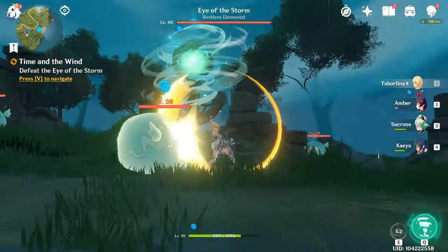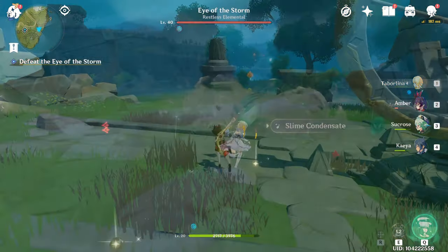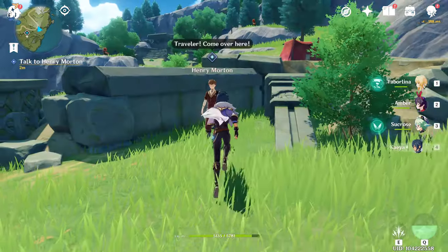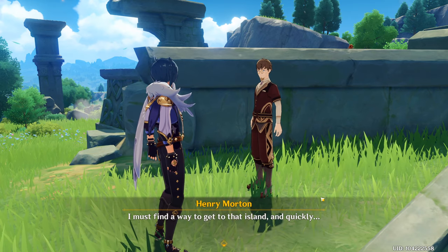This time he will be a higher level and will spawn other enemies throughout the fight, so make sure you're prepared for this one. Once you have defeated the Eye of the Storm, go talk to Henry once more, and he will reward you with primogems and character XP consumables.